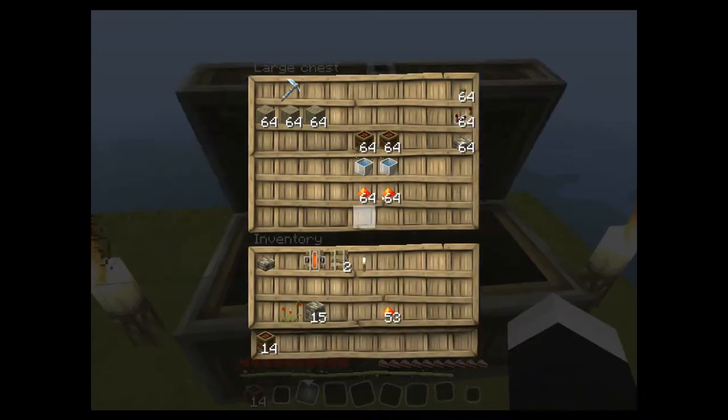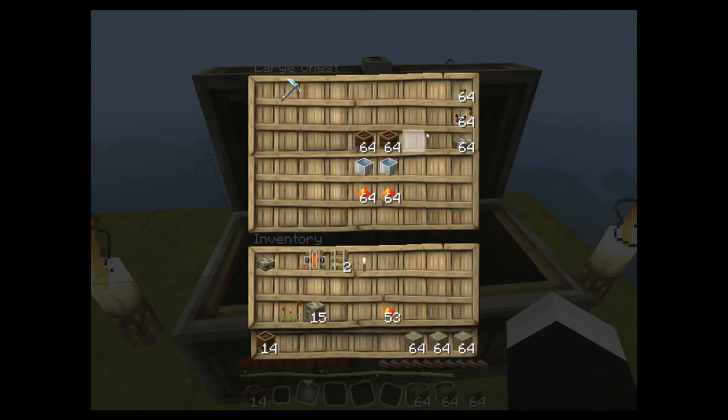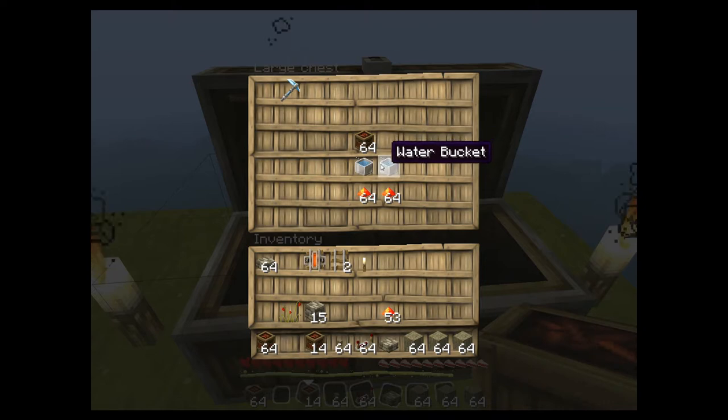What you're gonna need is some stone, a cobblestone slab, a redstone repeater, a button, TNT, water, a diamond pickaxe, and redstone.